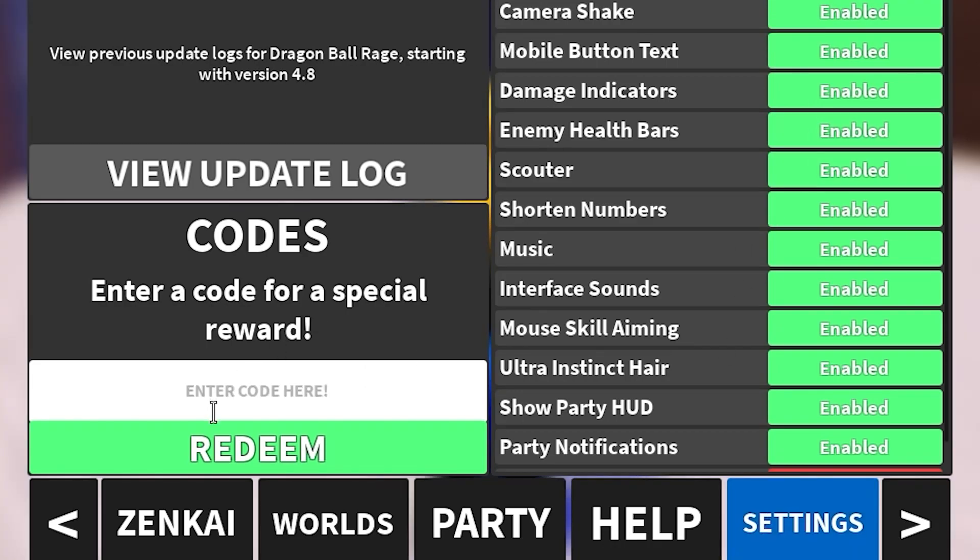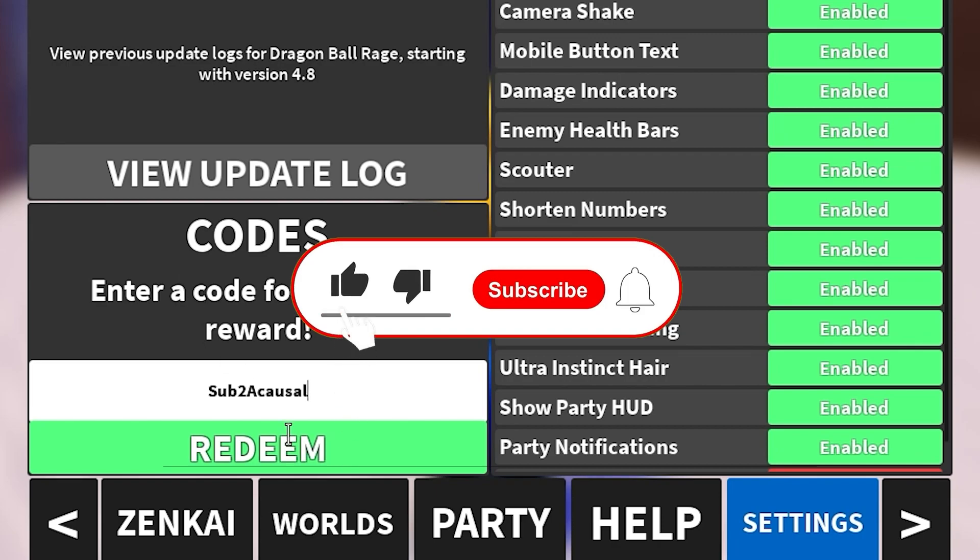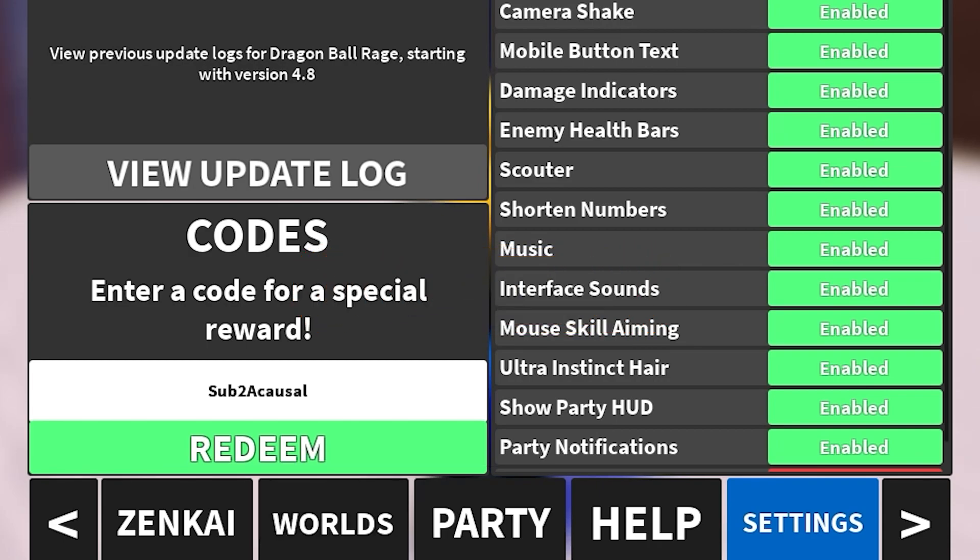Make sure you subscribe and share this video because there aren't a lot of codes. Press the redeem button — this code is still working. The next code is TEST, which gives you 10 minutes of 5x XP boost. Another awesome code — redeem it now. Check out my website virtual.com for more.